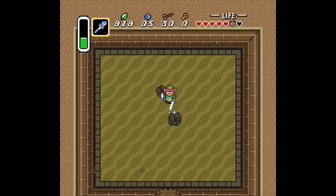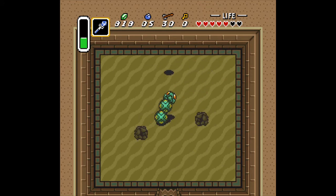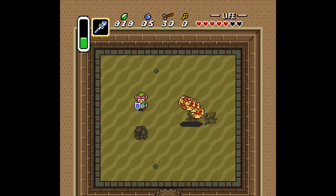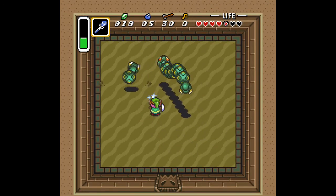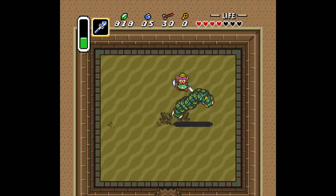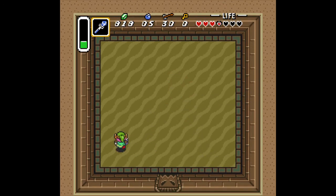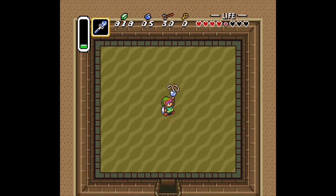These guys aren't that difficult, they're just highly annoying, especially if you're new to the game. One down! Almost dead — where's the next guy? Can we get him? One more hit for that guy I believe. Almost — one more hit! There he is, he's dead. One more guy here — got him! And we got the Pendant of Wisdom!